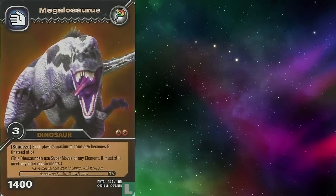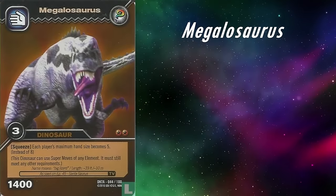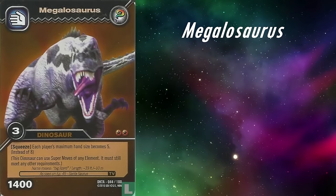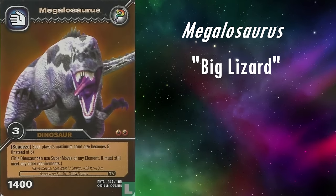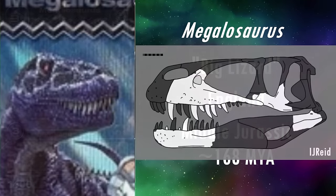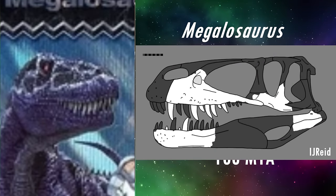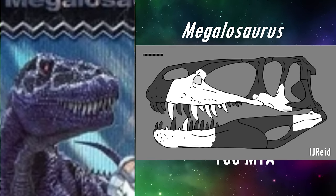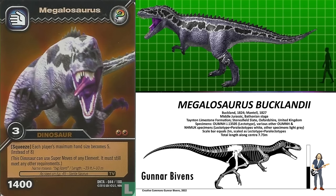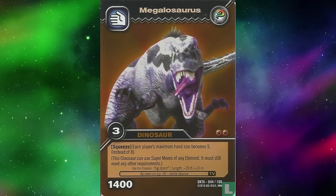Next we have the first dinosaur to ever be named, Megalosaurus, and it is a secret dinosaur in all of its appearances. As to be expected of the first dinosaur name, its definition is incredibly generic, meaning big lizard, and it lived in England during the middle Jurassic, roughly 168 million years ago. Megalosaurid heads are now known to be slightly longer and more rectangular in profile, compared to the more triangular shape seen here. It does have the correct number of fingers with three. The torso should probably be a bit longer, and the legs a bit shorter. This model is based on earlier size estimates of around 10 metres, whereas more recent studies have significantly downsized it to about 6 metres. The model is extremely cool, but it's a bit dated now.